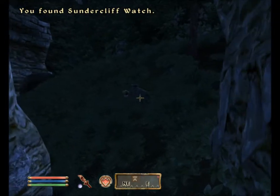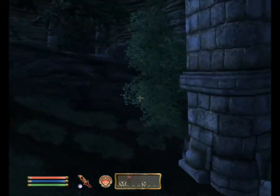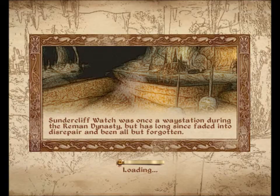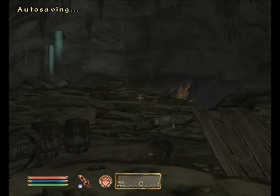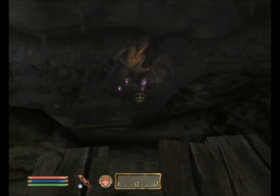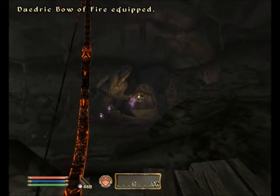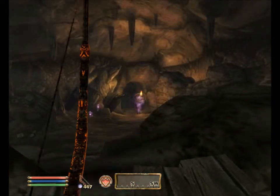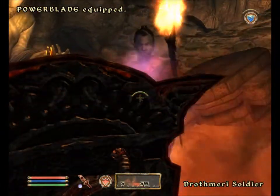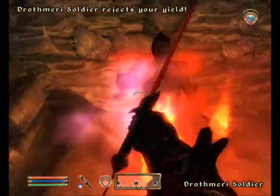Looks like there's some baddies down there, so I'm going to sneak in if I can. I'll find the entrance up on this rock here — baddies all around, but looks like I've dodged them all. Let's head inside and see if we can find Meirun's Razor, this long forgotten from the Reemun Dynasty. We now begin our search. Looks like there's some bad guys over there — they are hostile. Drothmari Soldier.